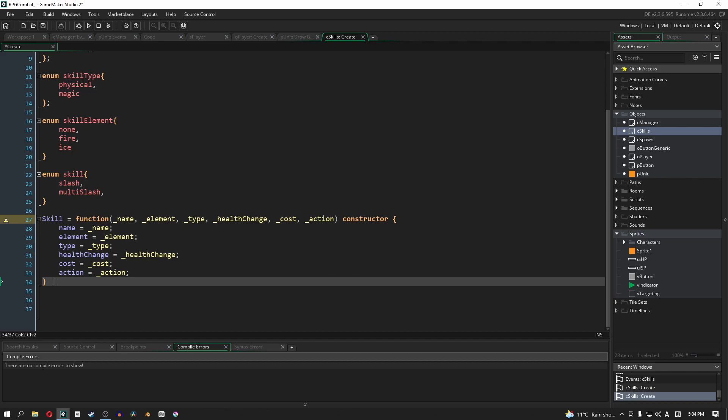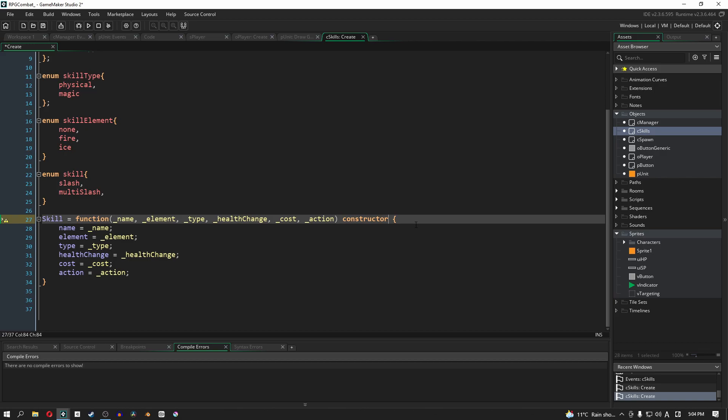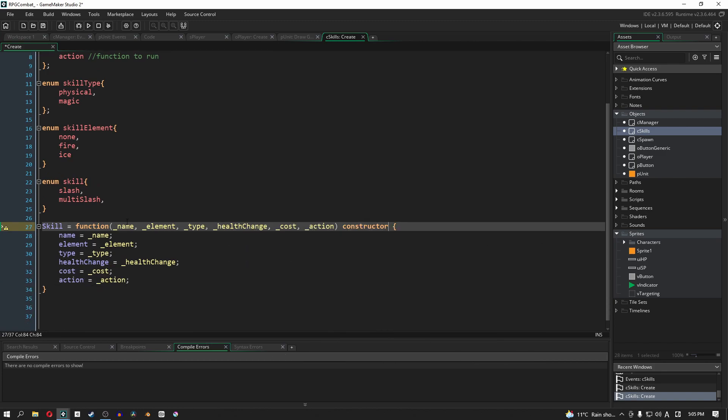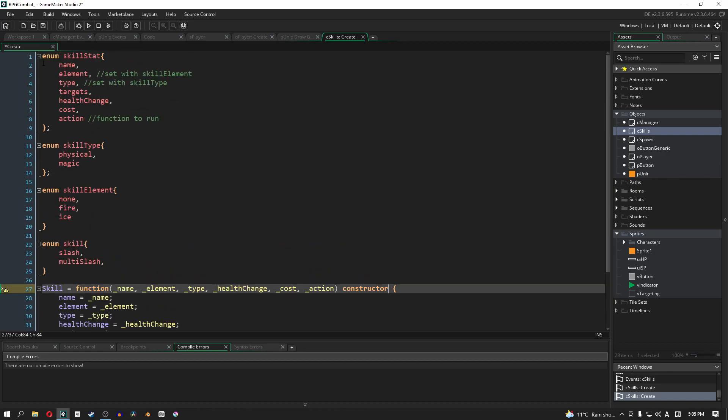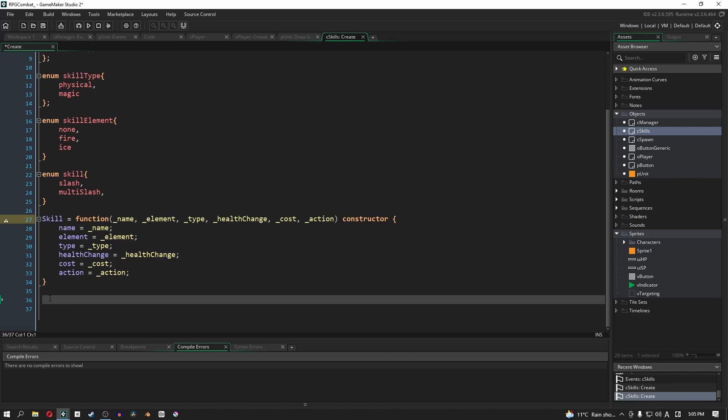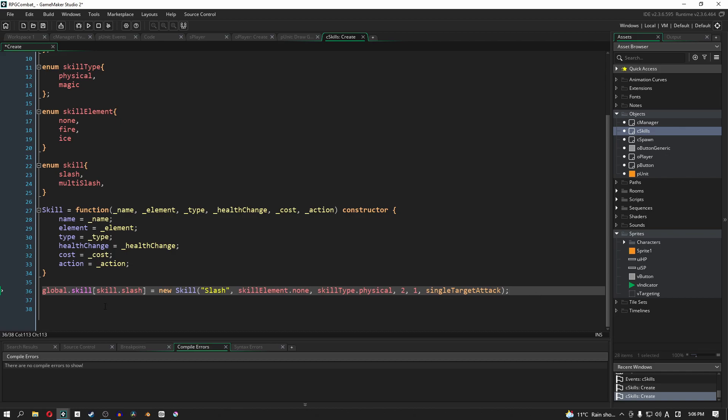This next thing is a function — a constructor. What we're going to do is create in our skills object a bunch of skills that any game object in our scene can access. If you've seen my video on constructors, I'll have a link in the description. We are going to create a new version of this skill stat. Our skill obviously needs a name, an element, a type, health change, etc. The reason it's down here rather than up there is because we're going to use the object we create from this to actually do stuff.